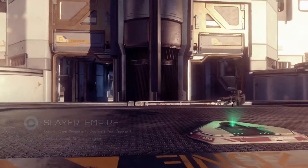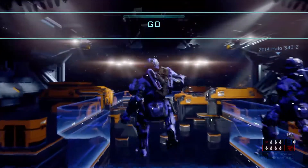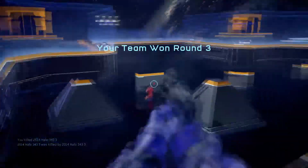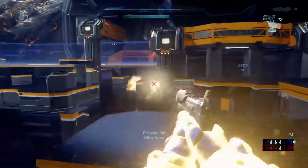We also have a brand new mode called Breakout. Breakout takes place on a new map called Crossfire and is actually a round-based mode where you need to eliminate the entire enemy team to win a round. You have a single life, so once you're down, you're down for that round, and once you have won five rounds, you actually win the full match.